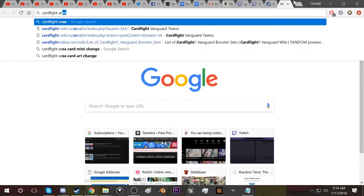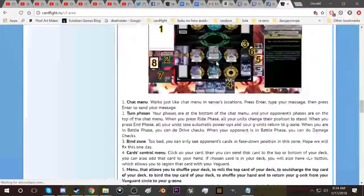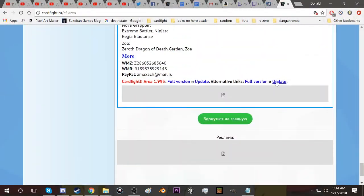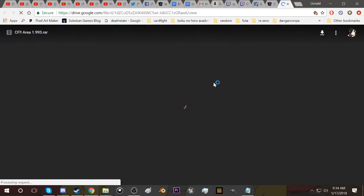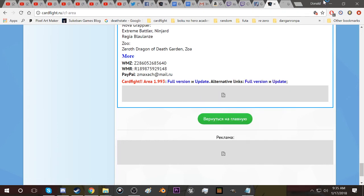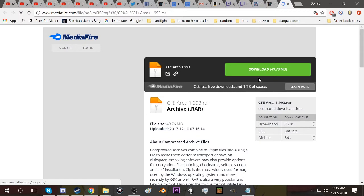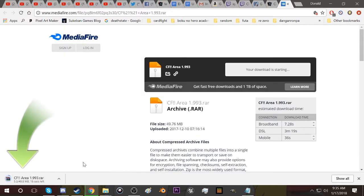Just because I don't want you to have to go through that entire process twice, I'm going to show you how to update. So what you're going to do is go back, scroll all the way to the bottom, and then just click the update. It'll bring you here. You download it. Open that, and this one should take a lot less time because it's just an update.